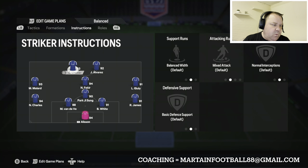Up top, I'd always have one striker on Get Behind and the other on default. You decide who's the quickest or who you like to try and get in behind — that gives you different options. So there we have it: my 4-1-3-2 custom tactics and player instructions. If that's helped you, please drop a like and subscribe to the channel if you haven't already. See you guys very soon — bye!